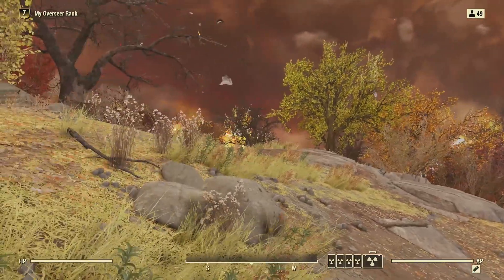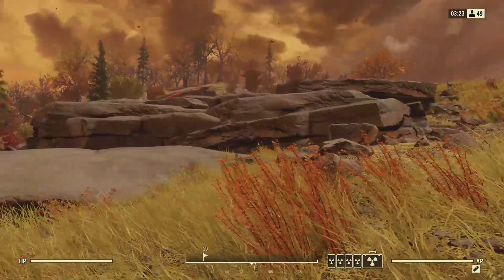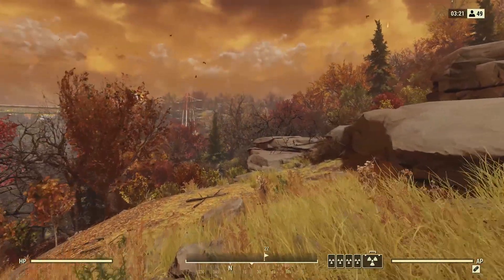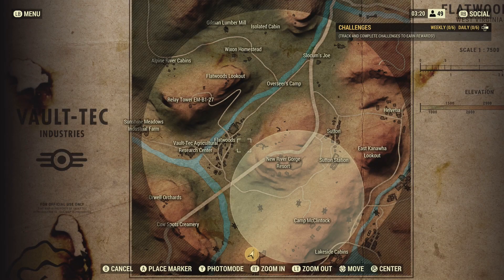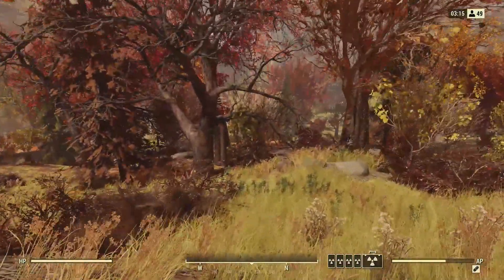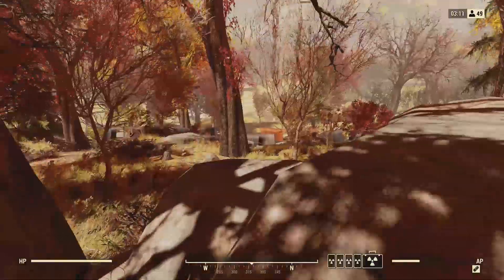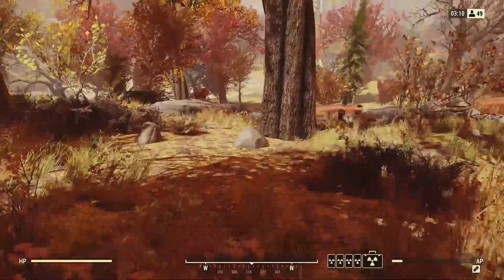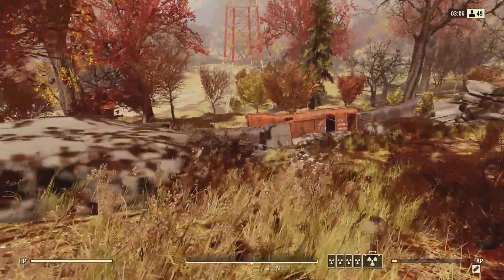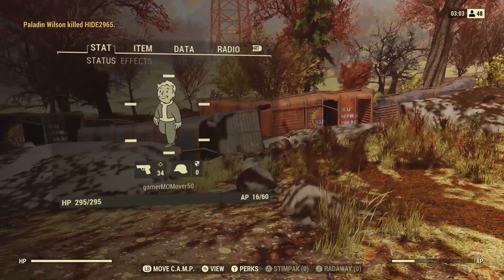So here we are in Nuclear Winter mode, and obviously I'm right on the edge of the circle, which means I have to run into the circle and drop my camp down in there. So I know that in the next three minutes and 20 seconds or so, as the circle gets smaller, I will be safe to drop the camp within that zone. So I spotted this little cluster of train cars.